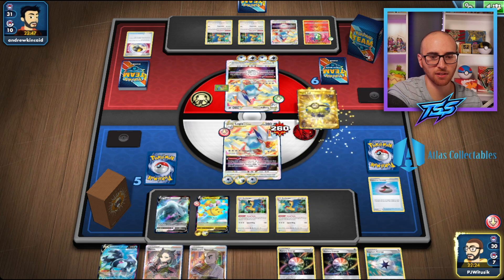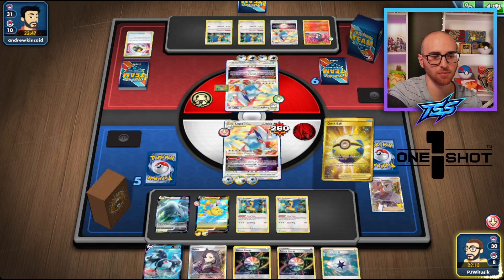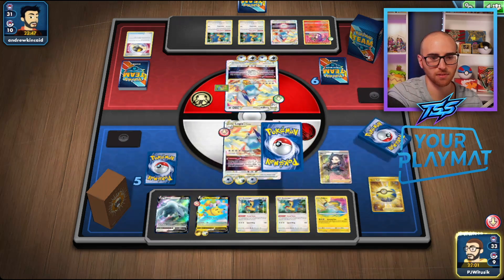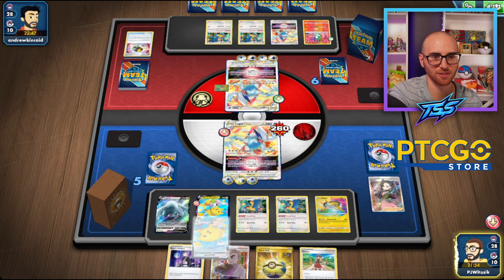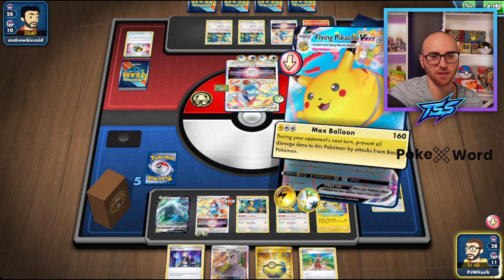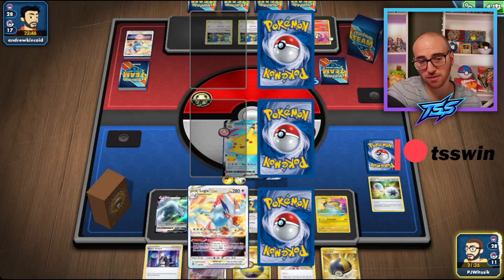Before hitting Marnie, let's check our resources — we have enough to set up Raikou if needed. We'll Marnie their hand away, and we did hit the blind Flying Pikachu VMAX! That hits for weakness: 140 times two is 280 damage. We weren't able to dig into the deck to find the second Lugia V Star, but we got Ultra Ball off the prizes, which is just as good.